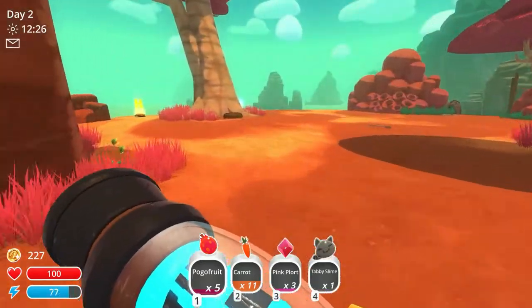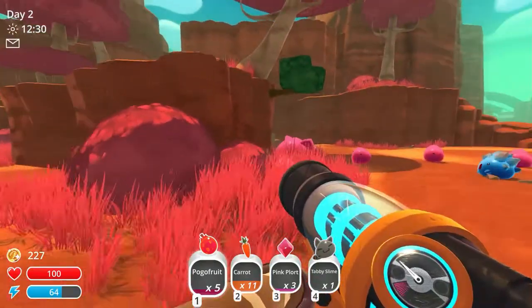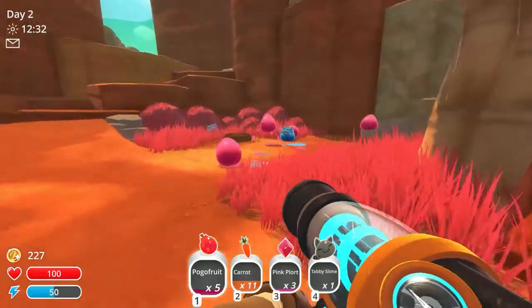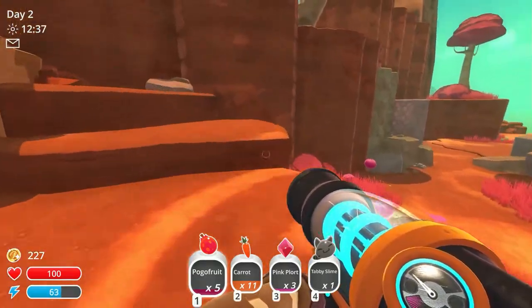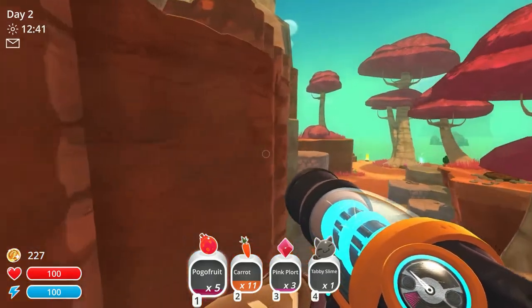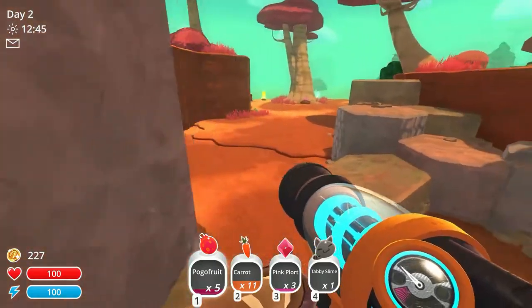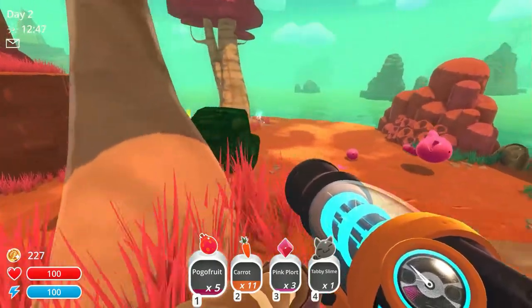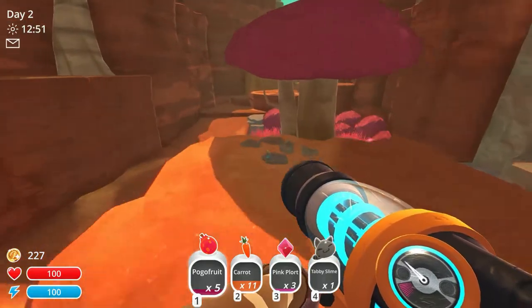I'm going to grab some more tabbies while I'm out here. There's not many — it's rock slimes. I don't remember what the spawning situation is with these things. You can see with our jetpack, we can't really jump very high. It's kind of limited and limiting. So we're kept kind of penned in ourselves.